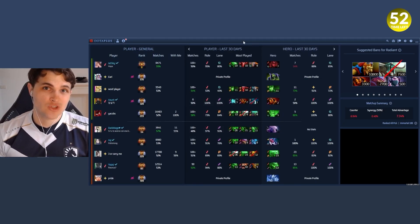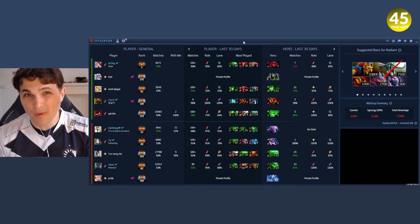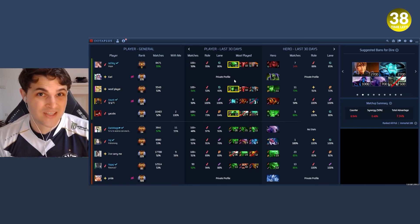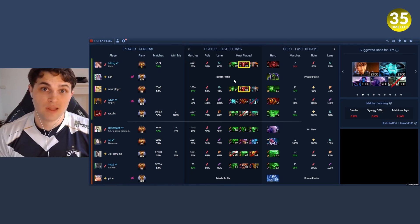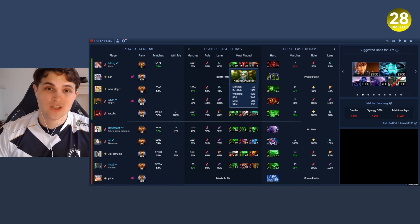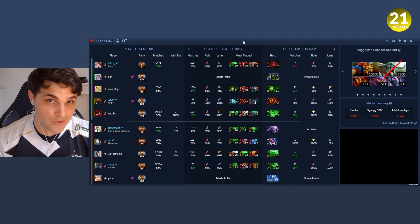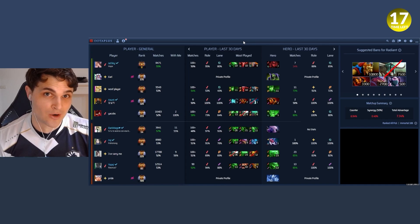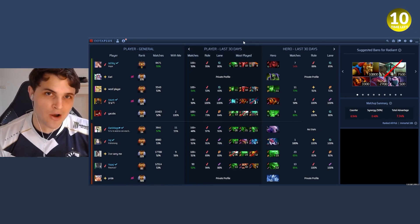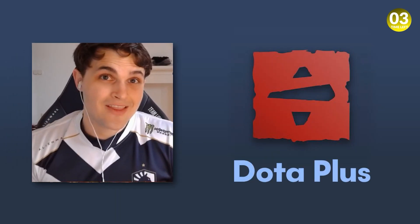Every time you pull up this overlay, the app gives you insane features: player and hero stats from the last three months, games played, MMR, win rate, XPM and GPM per match. You can see their most played heroes with green or red indicators for win rate. You also get ban suggestions, matchup calculators, lane and role info, and a link to their Dotabuff profile. Check out the link in the description and download the app.